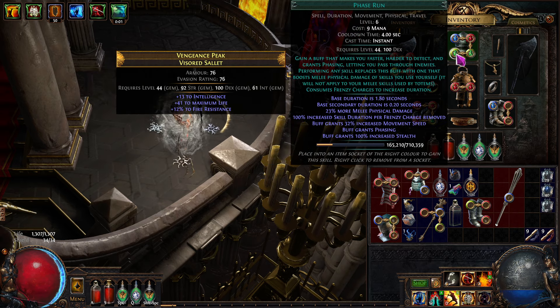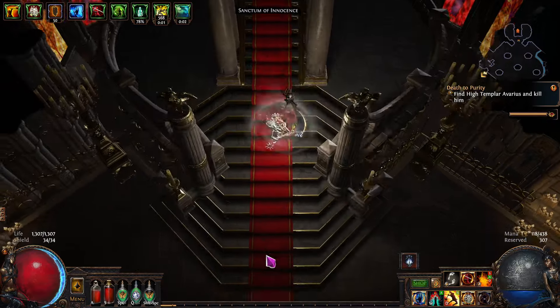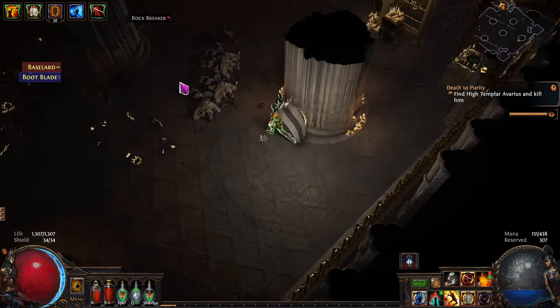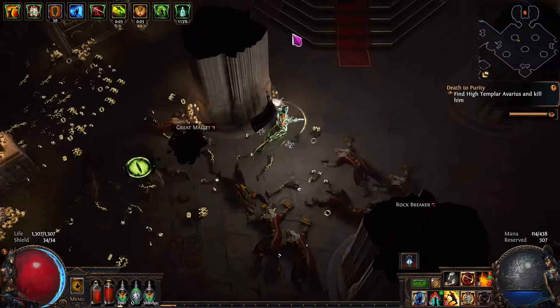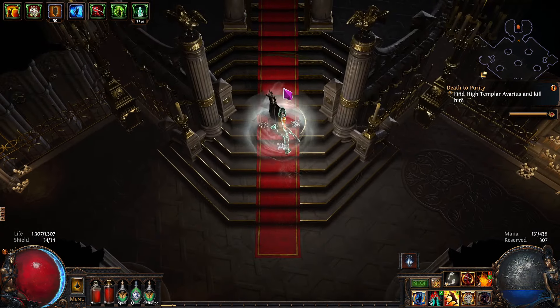And then Withering Step and Phase Run — that gives me the ability to just move around fast, and it's going to go even faster. I can click on one of these and go even faster. And then with Cyclone we're flying around and it's a lot of fun. So let's get into it.